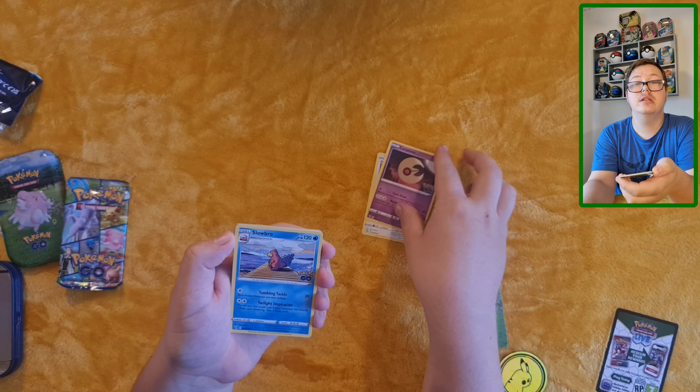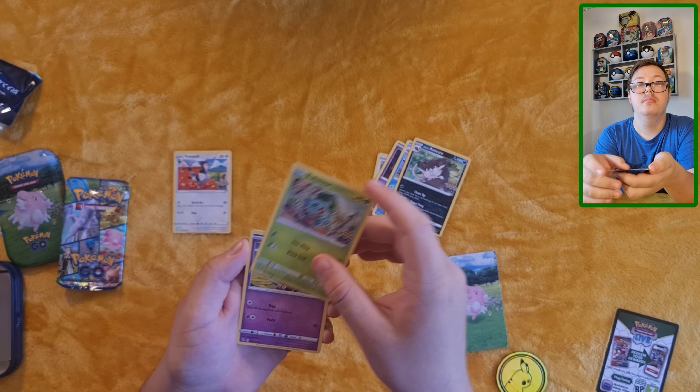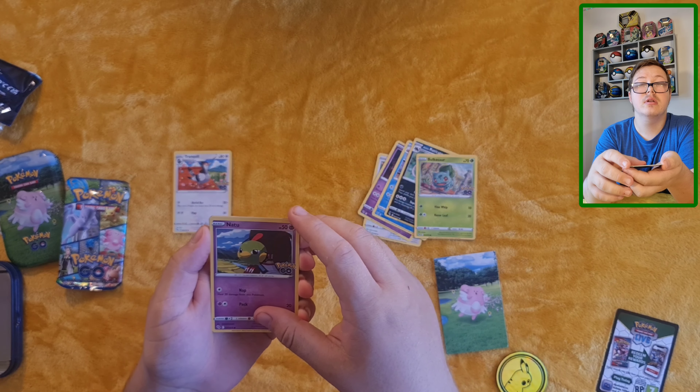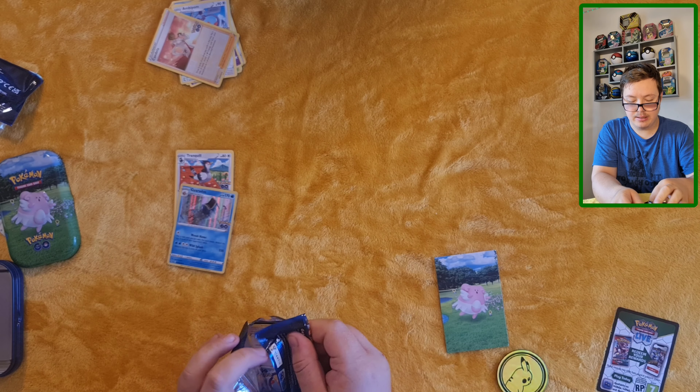Swinging round: got a Chancey, Lunatone, Slowbro, Lolan Raticate, Tranquil — which I'll put as my least — Bulbasaur, Natu, Ambipom, Reverse Holo Candela, and a Holo Gyarados, which looks pretty cool. That will be my favorite from this pack.